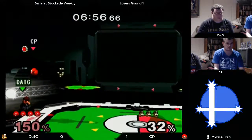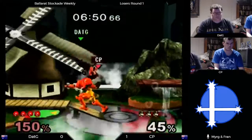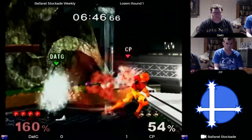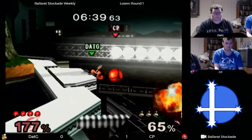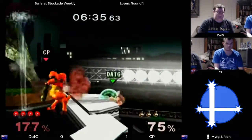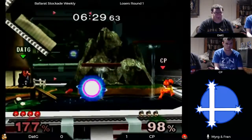CP at the edge — dat g just trying hard to push him back and take that stock. Reverse nair — can he get another back air? No. Taking another missile, reversing the charge shot. Samus has lives for days, it's hard to edge guard. Charge then down smash — another very high missile.